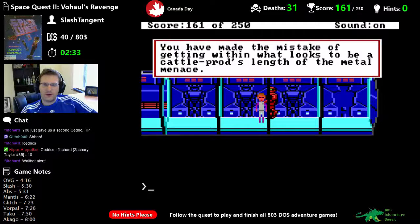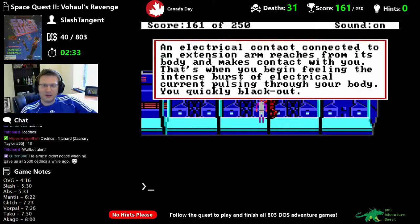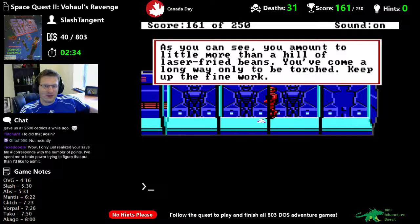There's a door to the right. You've made the mistake of getting within a cattle prod's length of the metal menace. An electrical contact connected to an extension arm reaches from its body and makes contact with you. You begin feeling an intense burst of electrical current pulsing through your body — you quickly black out. As you can see, you amount to little more than a hill of laser-fried beans. You've come a long way only to be torched.